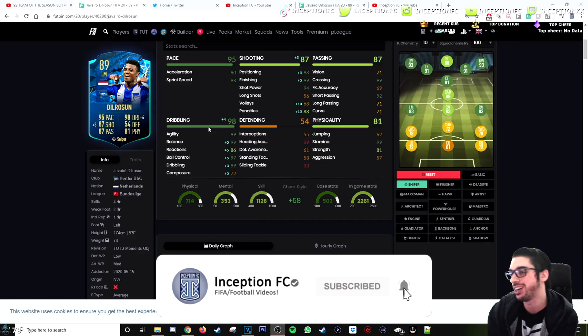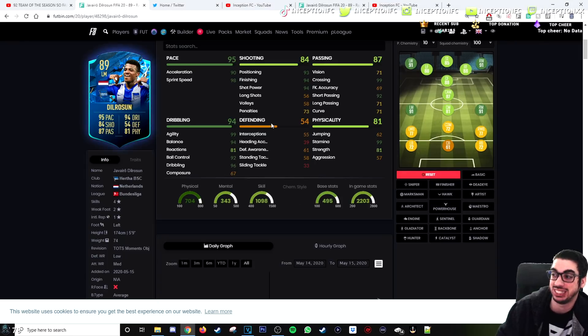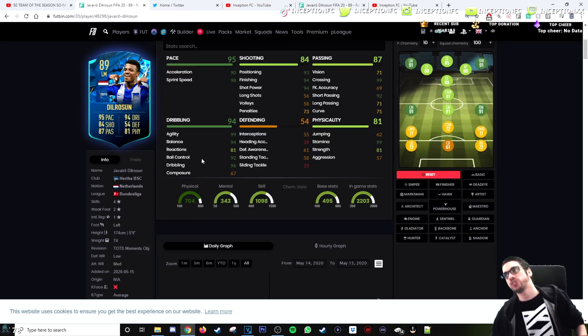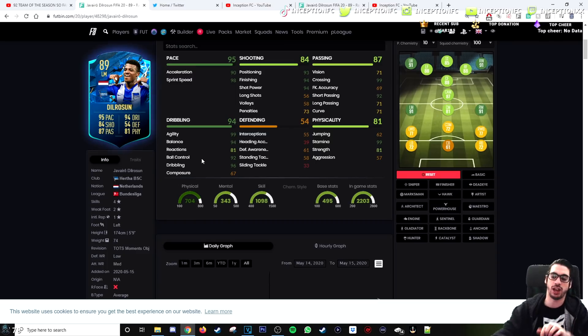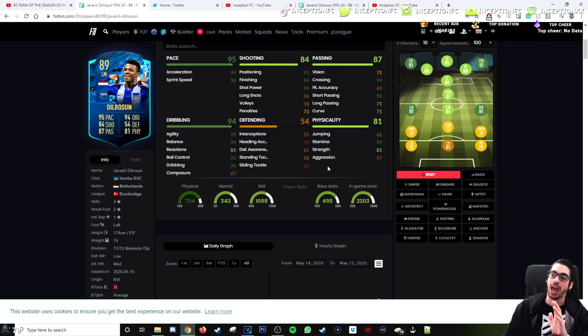Final verdict on the Dilrosun card — it's a concept card, pretty obvious it was going to be. The two-star weak foot doesn't really help, and composure at a base of 67 isn't great. Long shots and volleys aren't great either, but in FIFA those aren't crazy relevant — it's mostly the main shooting stats and dribbling stats that matter. Composure is very situational, but for meta play it's not ideal. He does dribble quite nicely on the ball. If you give him a marksman chemistry style, boosting his dribbling and shooting to essentially perfect would be super ideal, because at 94 finishing and 94 shot power he does take some pretty decent shots.